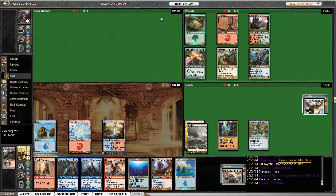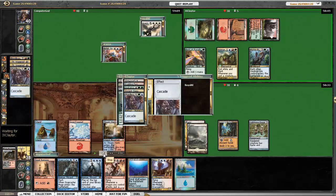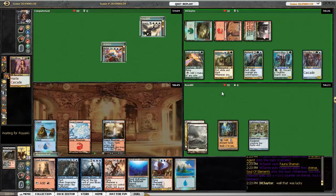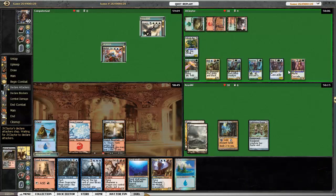And then Rith quits. So on turn four, Animar has Bloodbraid Elf, which cascades into Shardless Agent, who cascades into Fauna Shaman. He's also got Palinchron and Soul of the Harvest. The good thing about those other two guys is that they come in with +2/+2 counters, and Animar is just going to keep getting bigger. Then he has enough counters on Animar to cast Sylvok Replica. So all of a sudden he's got a massive army on turn four.